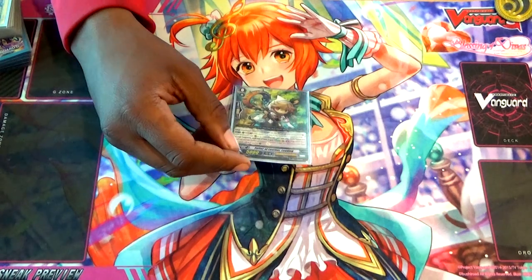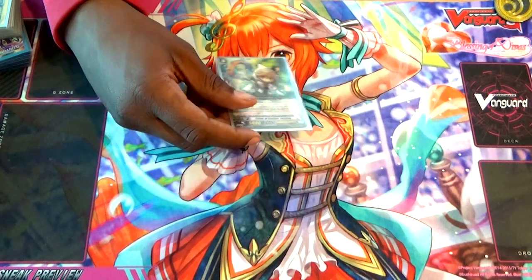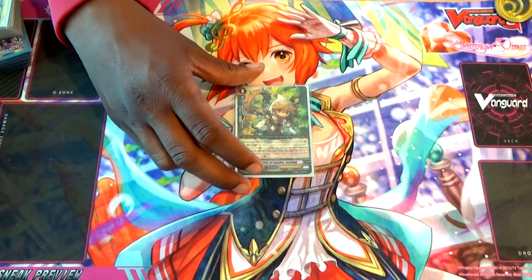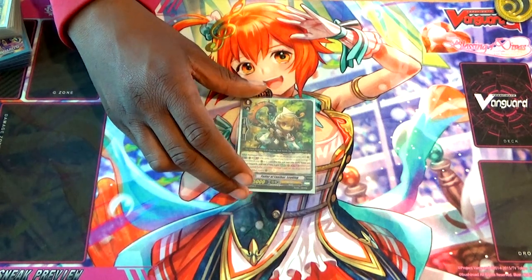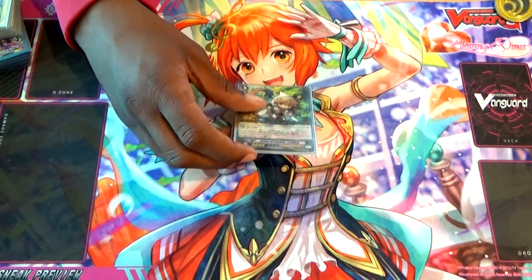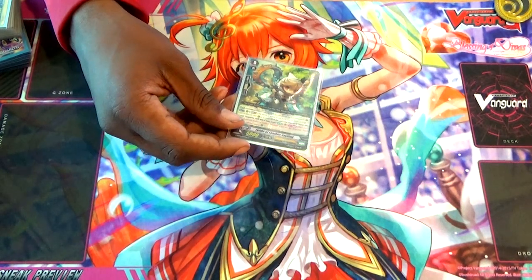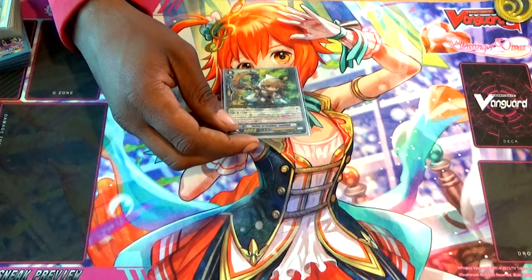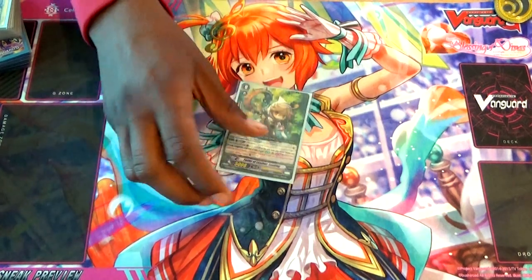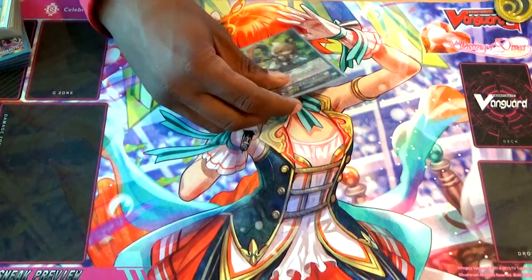The starter for this deck is Fedorov Leather Lading. As you already know, he's a good unit to get things out of your soul and to make the soul into a field toolbox. There's a lot of targetable rear guards in Genesis, so he's really good for if they wind up in a drop zone and you're able to G-Guard and put them back in the soul — he's able to fish them back out.